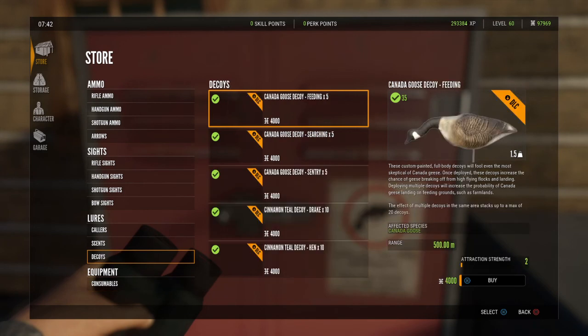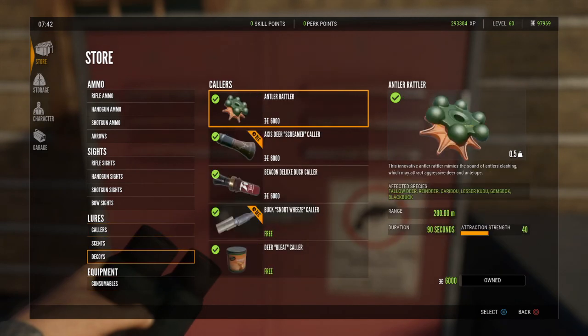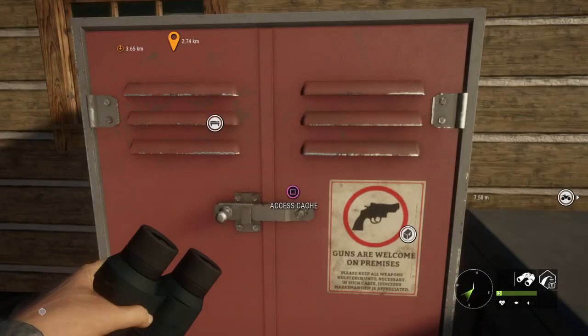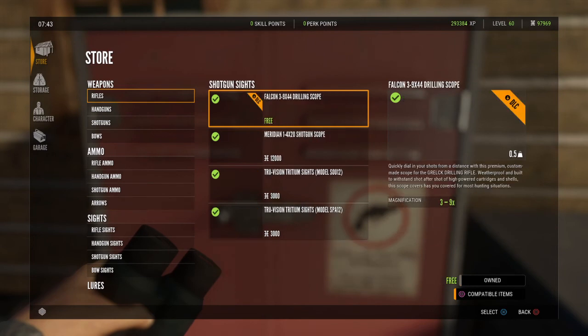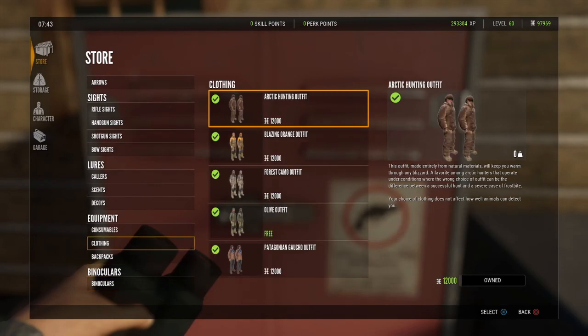Anything that you buy goes right into your storage on the left-hand side here. We buy something, it goes right into our storage — we own it. With one exception: anything that you buy with clothing and backpacks goes into your character section.